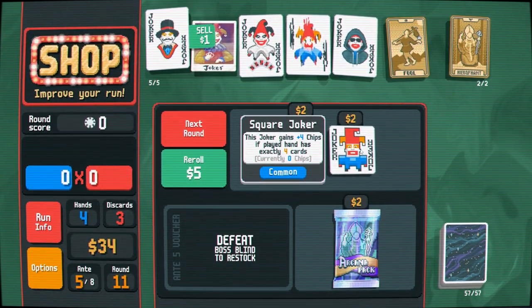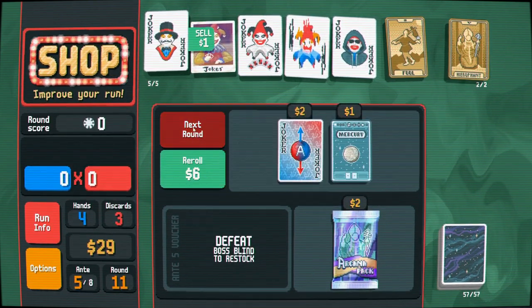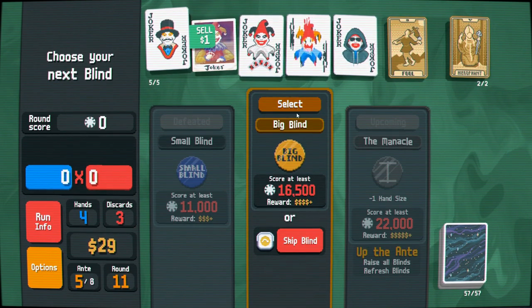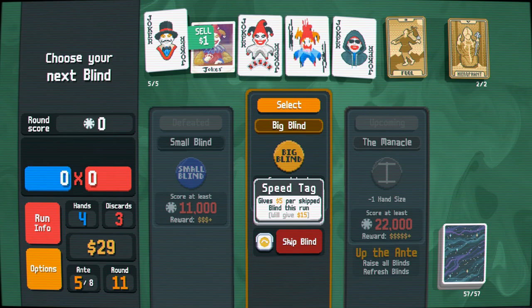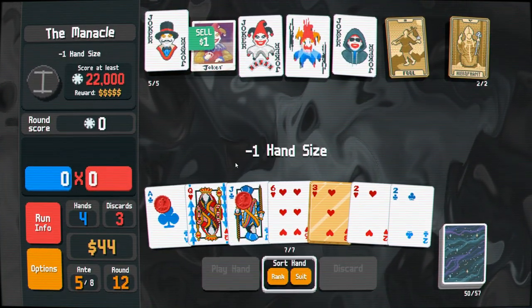We don't have Four Fingers so that's not going to work nicely with things. I'm tired of blowing through money on re-rolls — let's keep moving. I feel pretty good about skipping — let's take a cash infusion here.